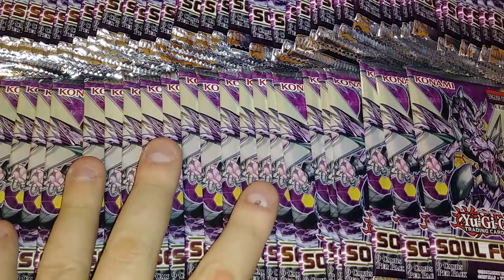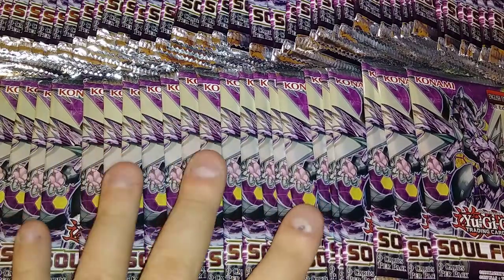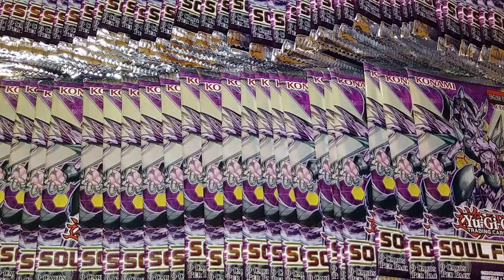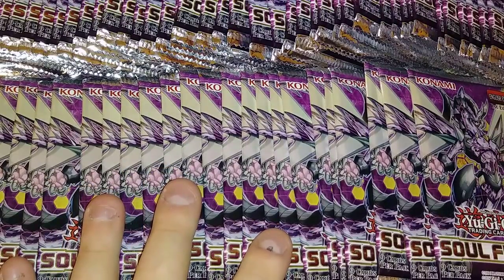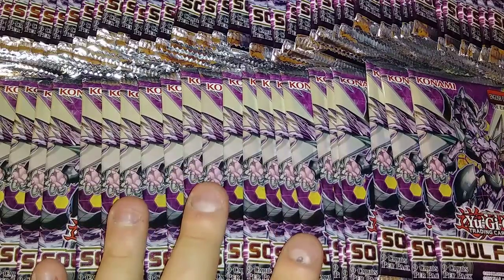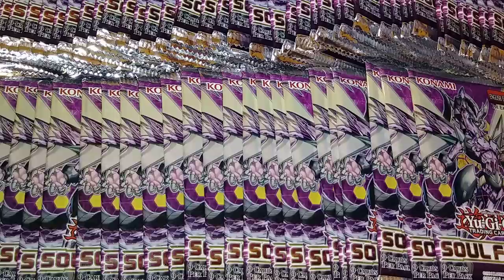So we're going to open up these packs. We're going to hope that they're the way they should be. I know for a fact that they should not have any Ultras or Secrets in them, or they shouldn't, at least. But I know that sometimes we get factory airboxes that have extra Ultras and extra Secrets, so we might get lucky and pull it. There's three boxes worth right here, so it's like 72 packs. I don't know if I'm going to open them all in one video or if I'm going to do 24 and then 48. We're going to see how quick we go through it.